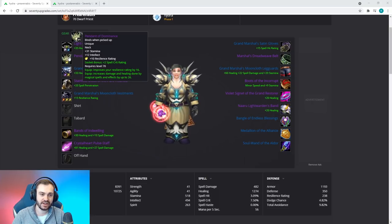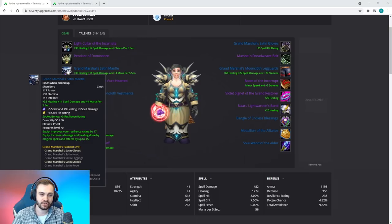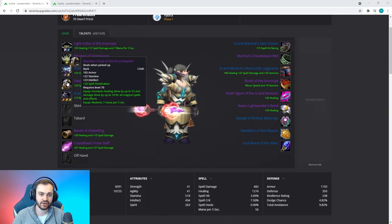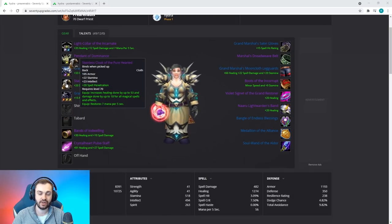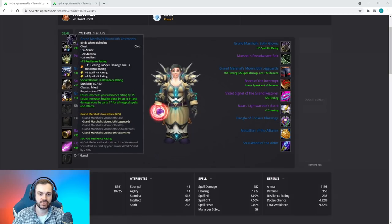Next we're going for the standard honor neck. Since we still need to maintain a good level of resilience, we're going for the honor shoulders, and going for two-piece Satin and two-piece Mooncloth to try and bolster our resilience as much as possible, since in the pre-arena set it's quite low. We're going for the Stainless Cloak of the Pure Hearted due to good stats and decent regen. The Sergeant's Cloak is generally not worth it due to low resilience and low other stats.